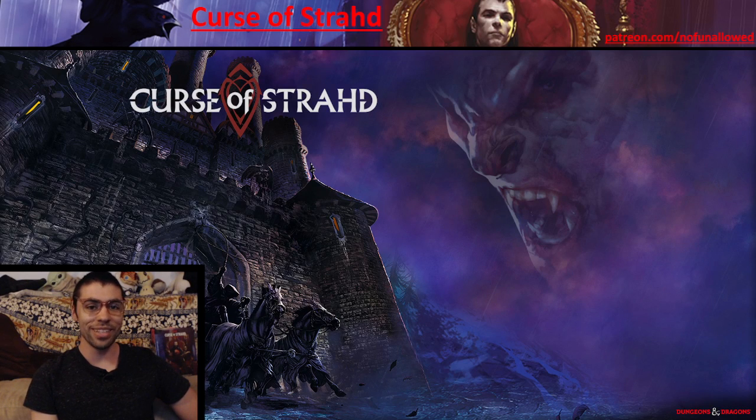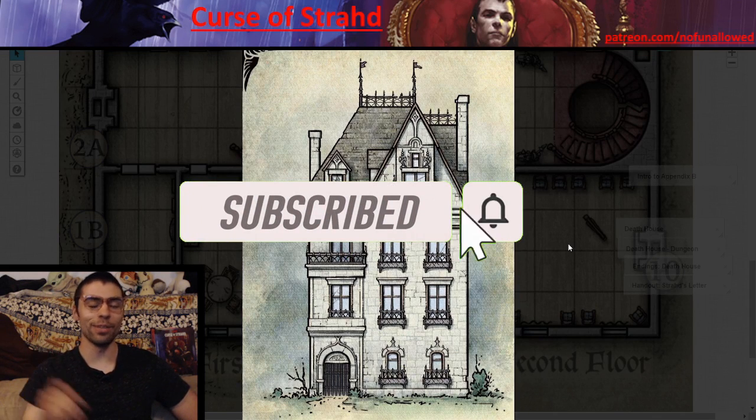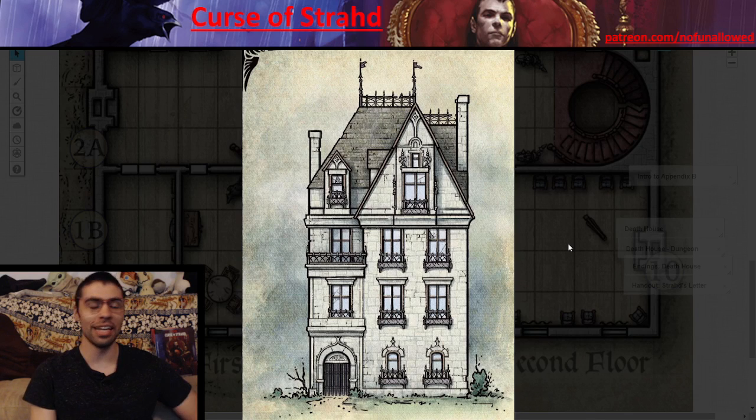Welcome to No Fun Allowed's guide series on Curse of Strahd, a fifth edition module. Today we'll be covering Death House — this place definitely lives up to its name. There are going to be tons of spoilers, so players do not watch this. But DMs that want added insight, stick around, because we have a lot to cover. We'll look at whether this belongs in your campaign, how to implement it, and what you'll get out of it.